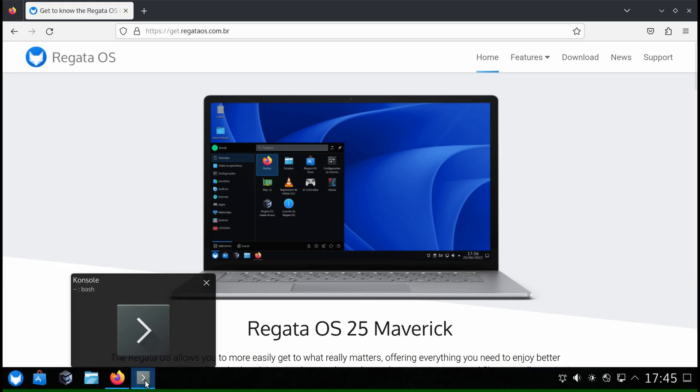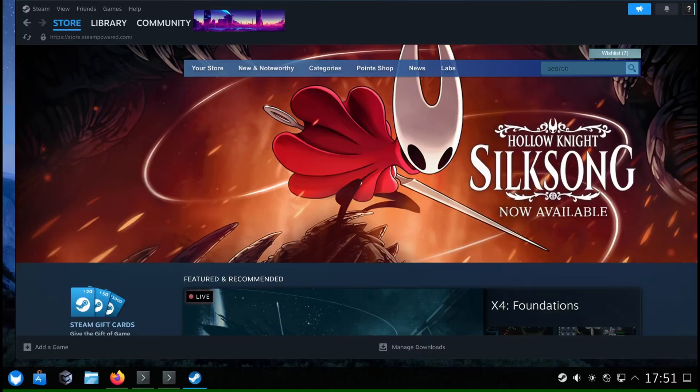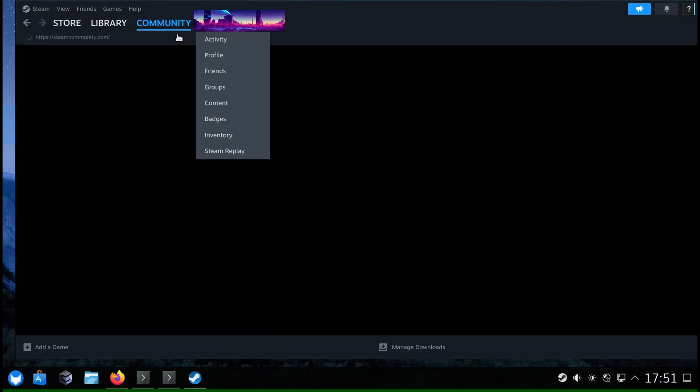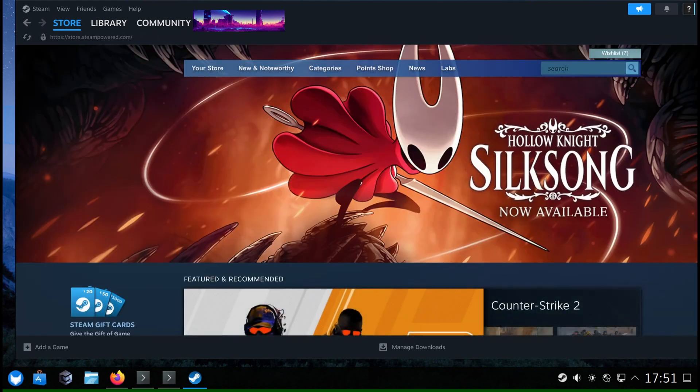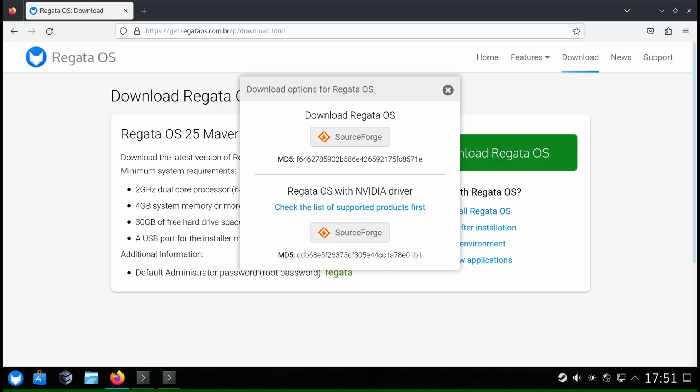It's based on OpenSUSE Leap. It comes with a newer kernel, around 6.15 at the time of this recording. Out of the box, Regatta has all the right repositories for multimedia, drivers, and apps. Steam is installed by default. It comes with a customized KDE Plasma desktop. You even get two ISOs: one standard and one that includes the video drivers pre-installed. So if you don't want to configure anything, download Regatta, boot it up, and start gaming. Simple.